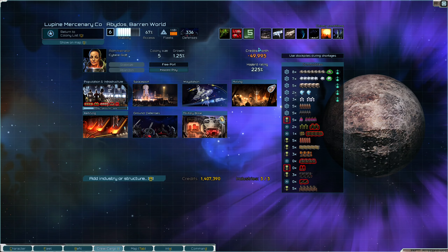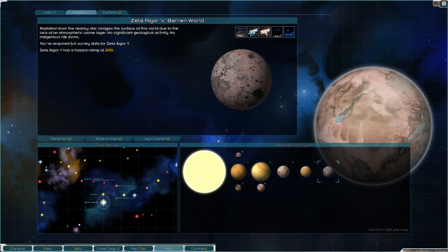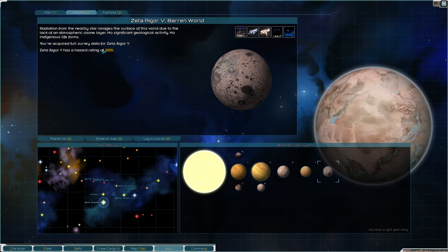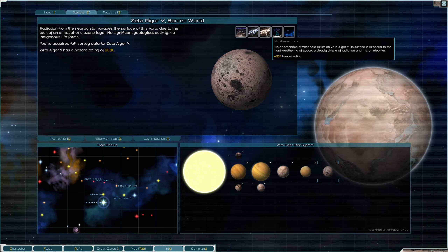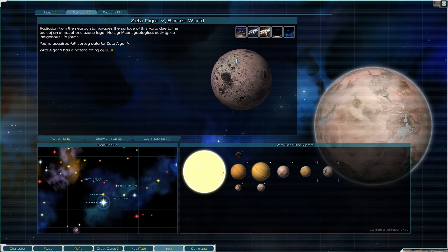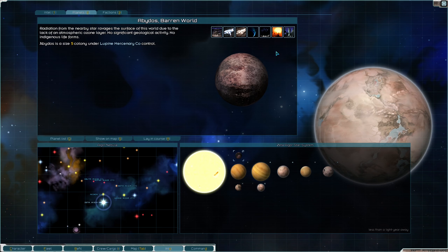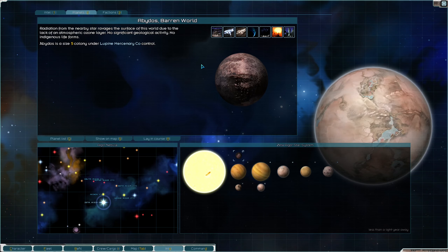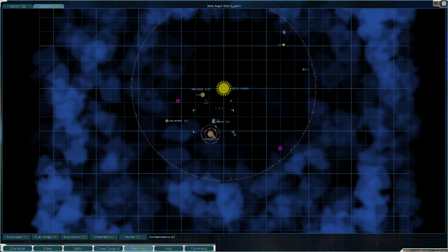We have a bunch of industries I want to put on a couple planets that don't require resources from that planet, so it's generally better to put them on planets that don't have the resources. That way you can focus on getting resources from planets that do. For instance, on Abydos we have refining, and refining costs us $8,000 a month upkeep because of our hazard rating of 225% — the base value is $4,500.